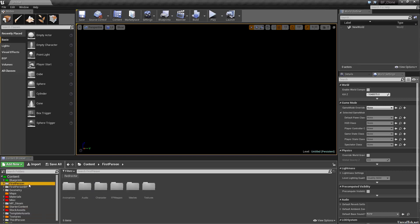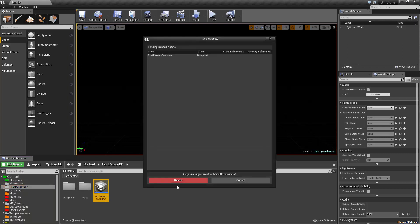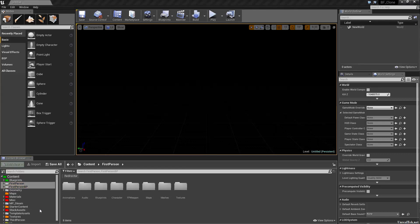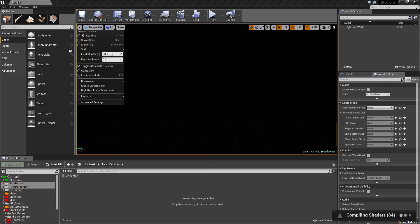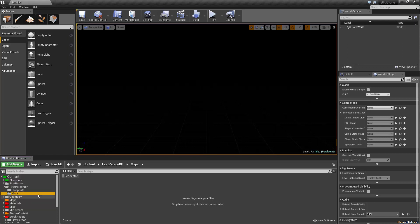I'm going to start with the first person and first person BP stuff. I'll make a new empty level to make sure we've got nothing in memory. First person BP — let's get rid of this overview. First person has all the animation stuff, so I'm going to throw those in the stock assets folder. We're going to have lots of redirectors to fix up, so I've got the redirector filter enabled, which you can do by going to Filters > Miscellaneous > Redirector.